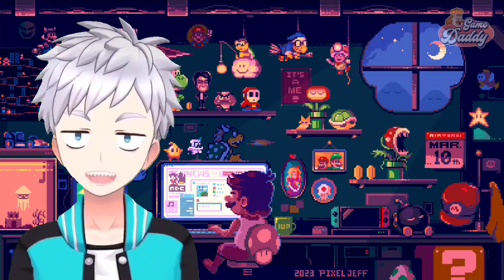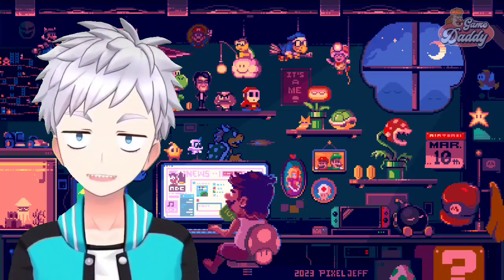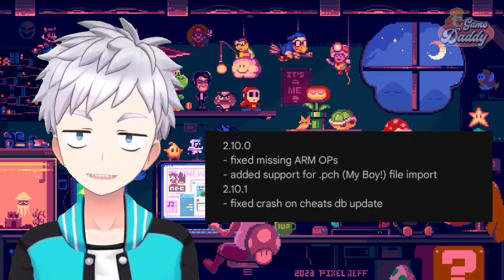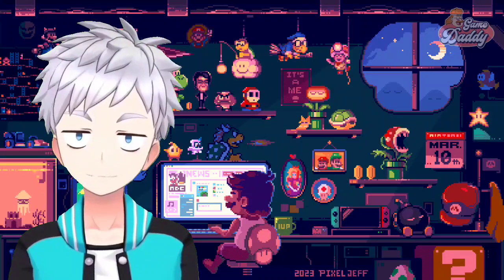Pizza Boy A Pro, the paid version, just got a brand new update — version 2.1.0.1. In this update, developer Davide fixed missing ARM ops, added support for .PCH file import, and fixed a crash on cheats DB update. So if you want to test the latest version, update your Pizza Boy A now!